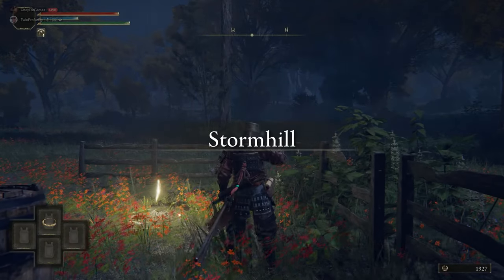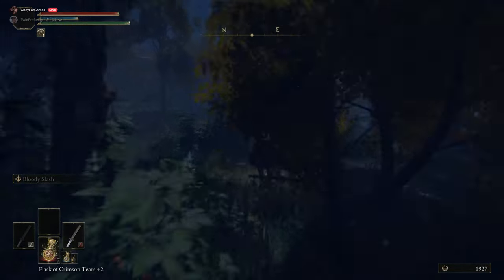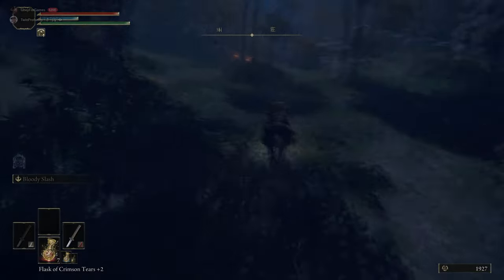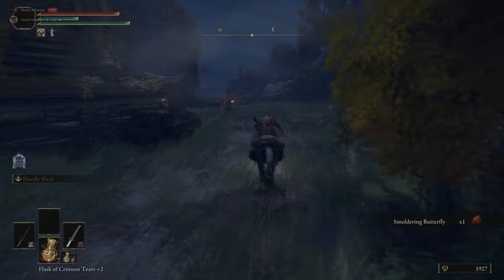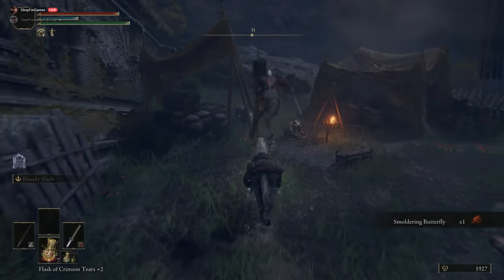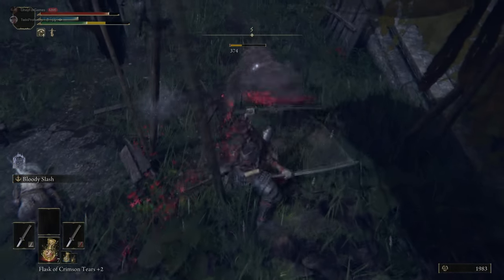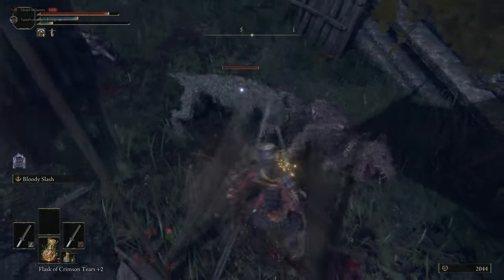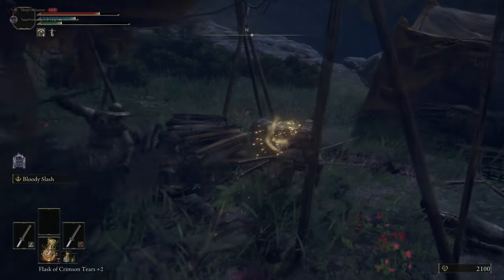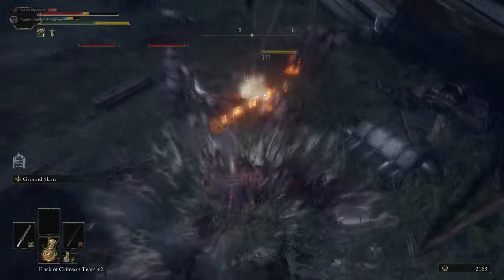Heading back to the Warmaster's Shack and continuing along the beaten path towards the east. There's a little encampment coming up with a dog and a few enemies. The guy with the round flat helmet — those are the Godric Foot Soldiers. They can drop the Foot Soldier Cap, Chain Draped Tabard, Foot Soldier Gauntlets, Foot Soldier Greaves, and whatever weapon they're holding: a dagger, short sword, short spear, or Soldier's Crossbow. They can also drop bolts, Smouldering Butterflies, and mushrooms.